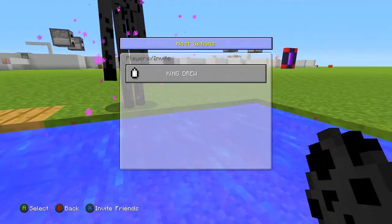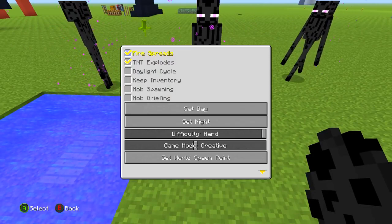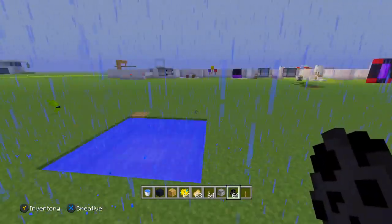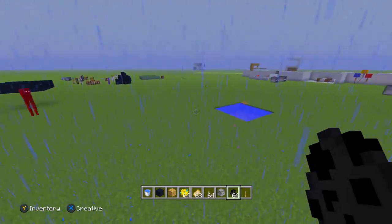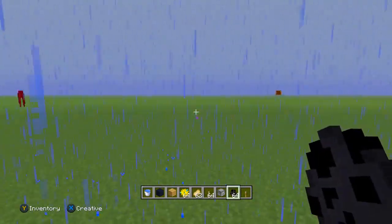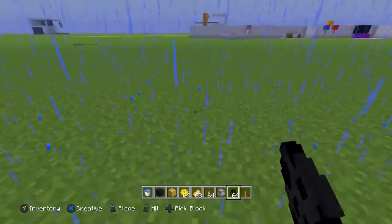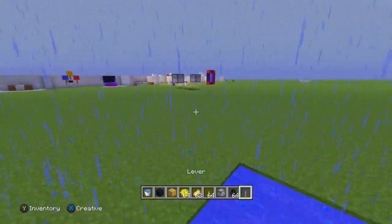The fourth tip is that the second it starts raining, Endermen will teleport around 24/7. As you guys can see, they're just glitching all around the entire map. As long as it's raining in your Minecraft survival world, Endermen can't attack you no matter where they are — they're just glitching out, hopping around to avoid the raindrops. But wherever they go, they get hit with the raindrops anyway.